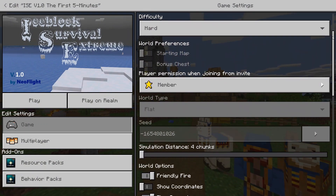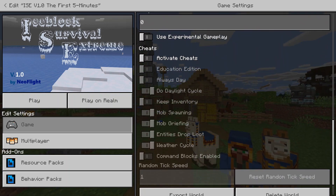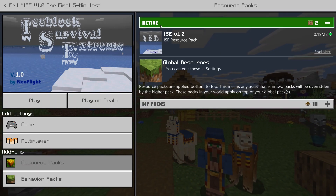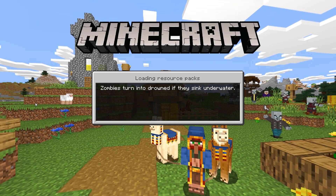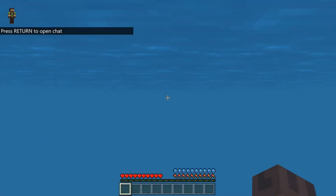You can see I have the settings set at default — it's on hard, no coordinates, and there's a behavior pack and a resource pack installed. Right now I have multiplayer off, but this is a great map for playing multiplayer, and you can put it on a realm and it should work fine.